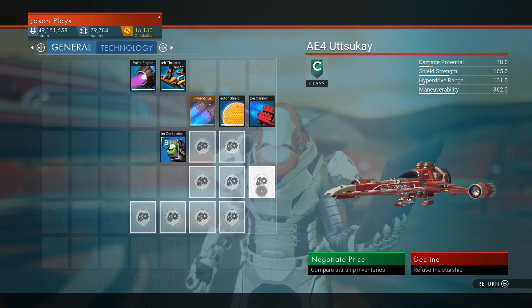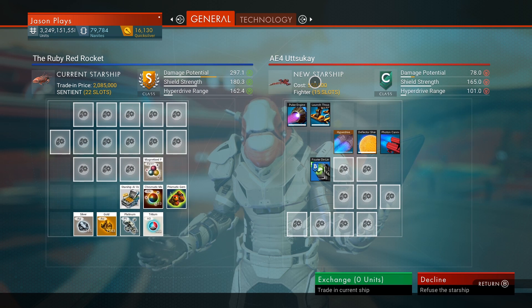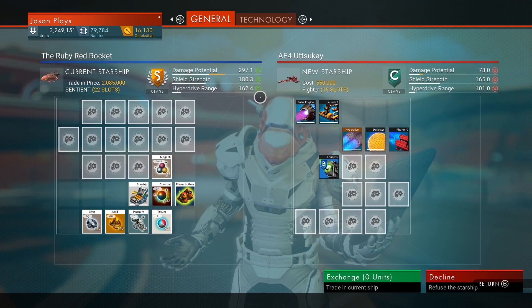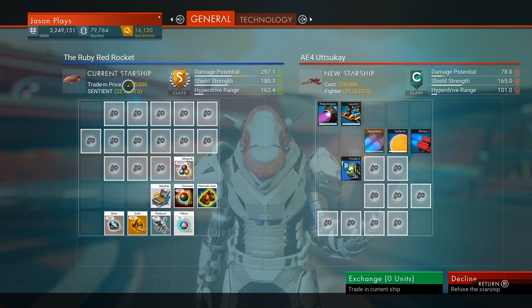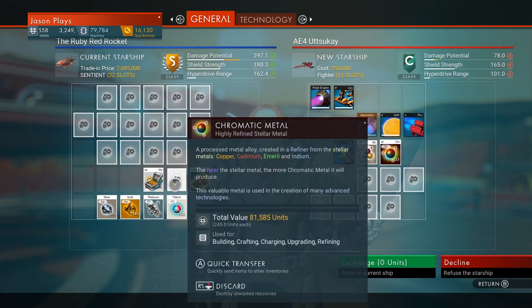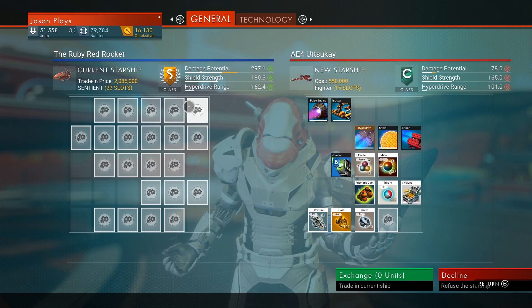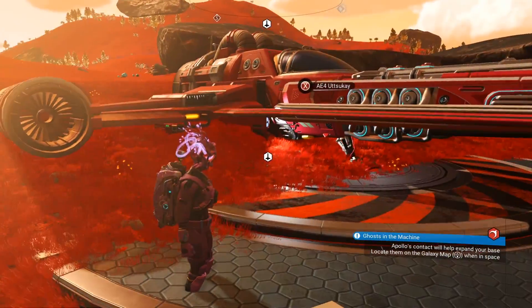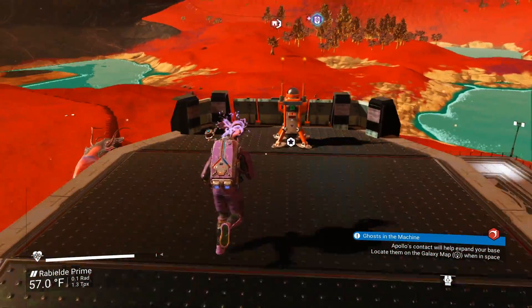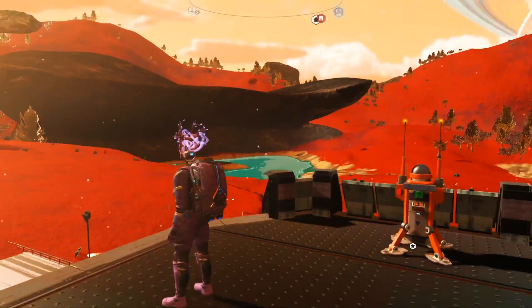It's a C-class, not very many inventory slots, but we can always increase that. This one costs 550,000 units — if you get to a B or A-class it's going to cost 1 to 5 million. Because my other ship has a value of 2 million, I don't have to pay anything extra for it, but I have to exchange it — I can't buy it separately. I'll move over all my stuff and exchange it. Now I'll create a manual save so it's permanently mine, then reload to try to get a better class.